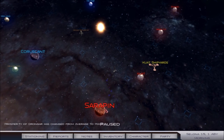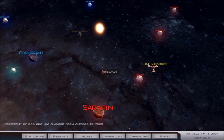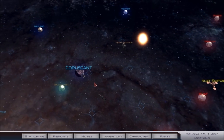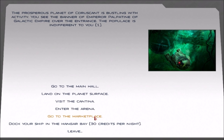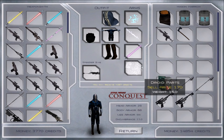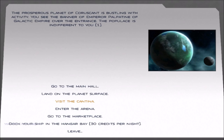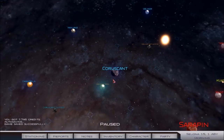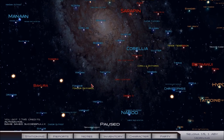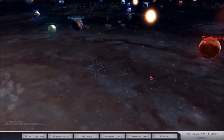It could have been worse — I mean, we killed 100 of them, we didn't do bad. It's just that end there was not great. Coruscant is under siege? Doesn't look like it. Well, let's go ahead and just sell all this off. What we can do is — where's Duro at? Where's our little town? There it is — we're gonna head over to Duro.